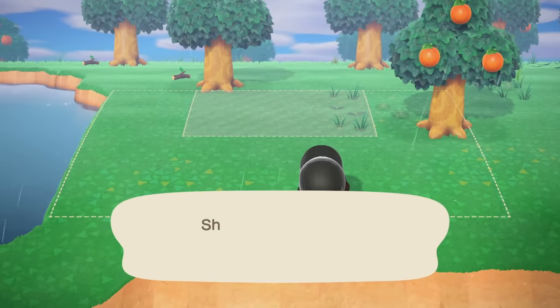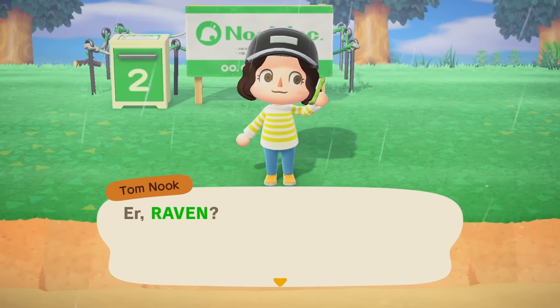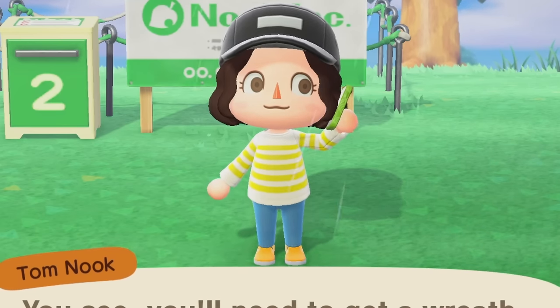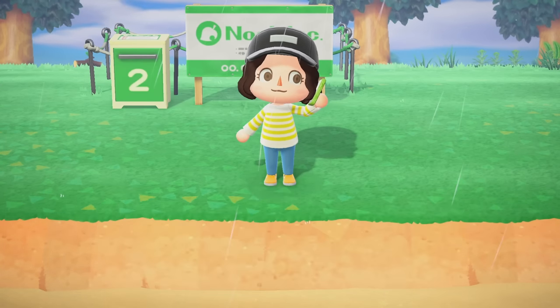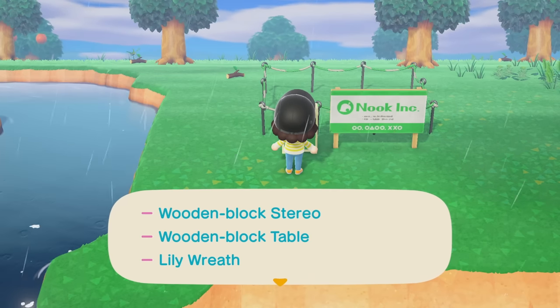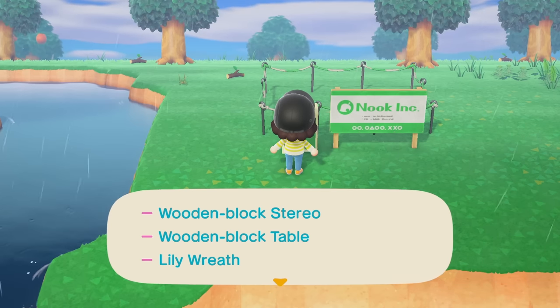Tom Nook is such a little babysitter — I know what to do! Okay, thank you for the ladder recipe, I appreciate it. For the interior of the second plot we need a wooden block stereo, wooden block table, and a lily wreath.